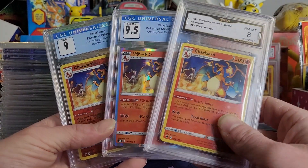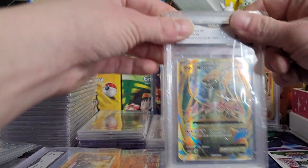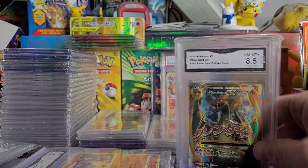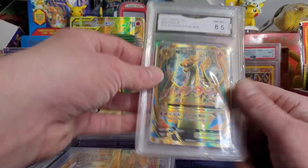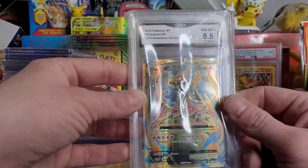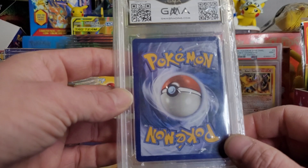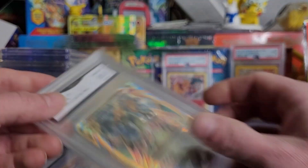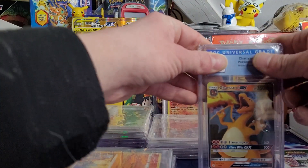I have a couple of the cracked ice versions that I have to send in to PSA to get graded, and I'm sure I got at least one that's a 10. Got an 8.5 — I bought this for like 50 bucks in an auction when Pokémon was in the hype, because the card alone at the time was 50 bucks. But it's heavily off-center so it wouldn't grade much better at PSA, I'm sure.